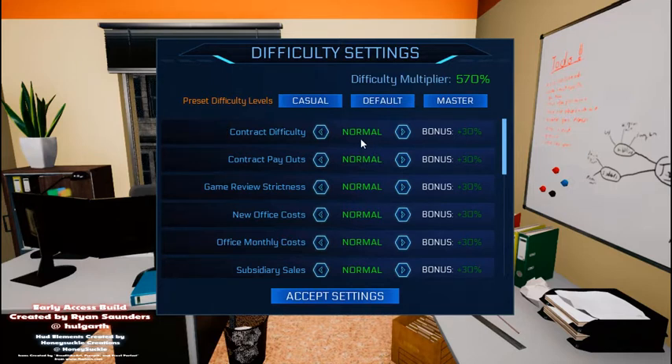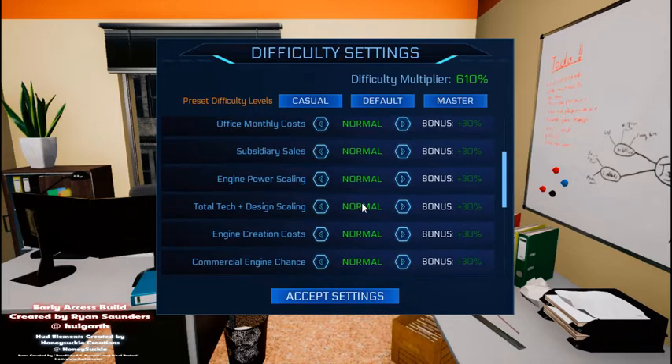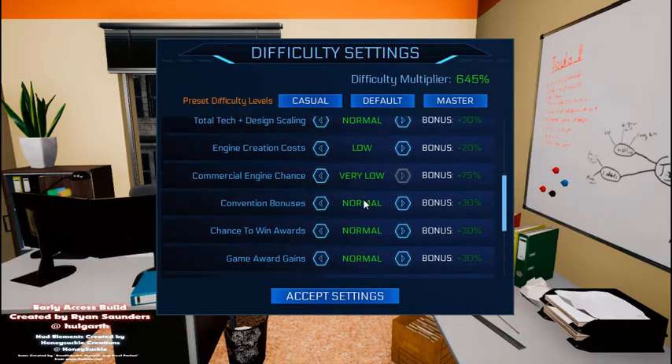Contract difficulty — we're going to have low payouts just to increase the difficulty. Very low, but not very low — sometimes we need that extra help. Inflow: let's go high. New office costs: normal. Office monthly costs: normal. Subsidiary sales, engine power scaling, total tech and design scaling, engine creation costs — we're going to go easy on ourselves there. Commercial engine chance: very low, because I hardly ever worry about that anyway. Convention bonuses: we'll go low — actually very high.